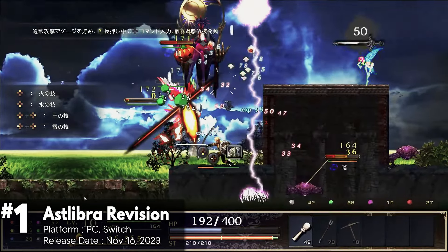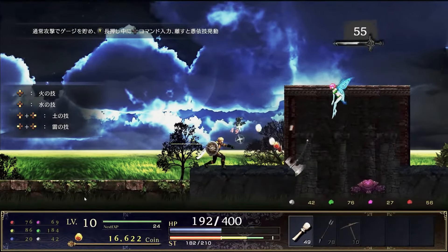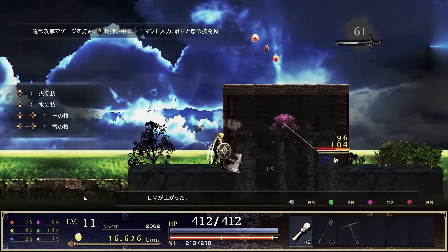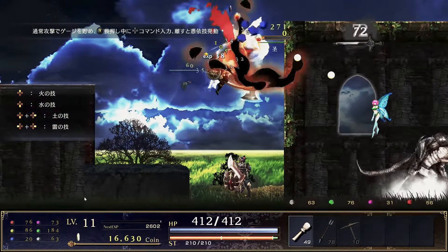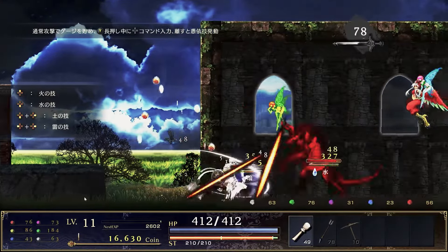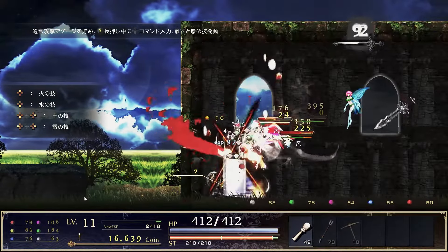Asliber Revision is a dark and captivating side-scrolling action RPG. Drawing inspiration from classic games like Ys III and Vanillaware's titles, it offers a unique blend of intricate character progression and intense combat mechanics. The story begins with a boy and a talking crow navigating a world plagued by demons, unveiling a deep tale of fate, memory, and personal growth.